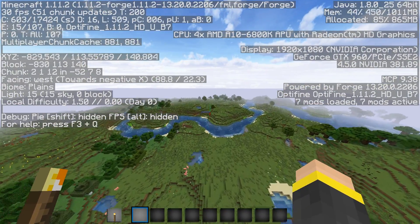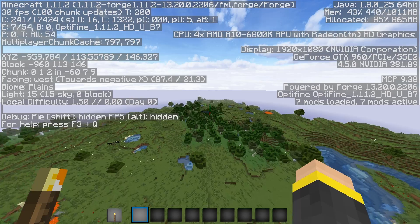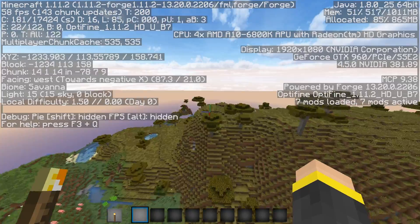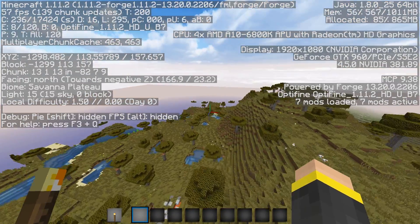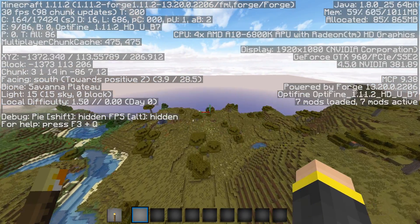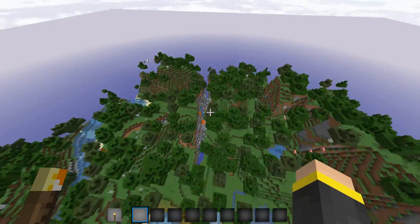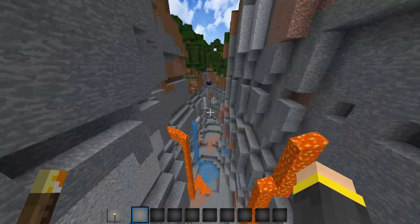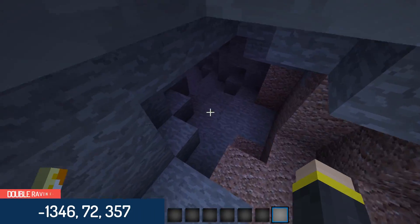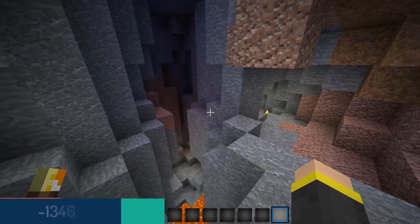We're going to travel west to X negative 1346 — that is the x coordinate — and travel south to Z357. So you're actually going to travel southwest to those coordinates. And this is going to bring us to a double ravine. Of course, you have some more cave systems off of it too if you would like to check those out.